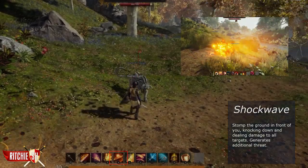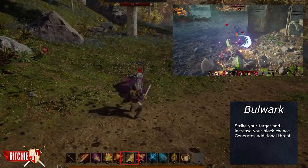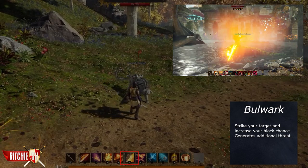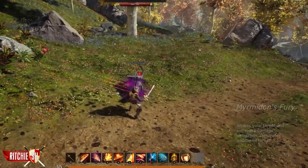Bulwark strikes your target and increases your block chance. It generates additional threat and can be upgraded to increase damage, increase the duration, and increase the block chance.